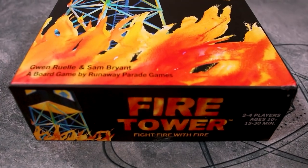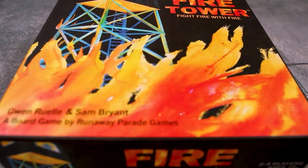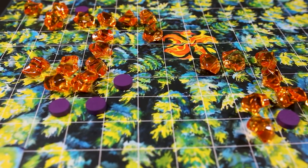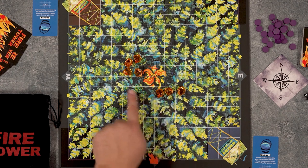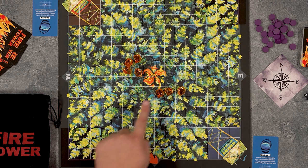In Fire Tower, players will be spreading out and putting out fires in order to protect their fire tower and burn down the towers of their opponents. The winds will be blowing, helping spread the fire, and there are also fire storms which can cause things to get even more chaotic. On a turn, the active player will first add a fire gem adjacent to another fire gem or the Eternal Flame, and this must be in the direction the wind is currently blowing. So for example, if the wind was blowing to the south, I would have to place a gem closer to that edge of the board.